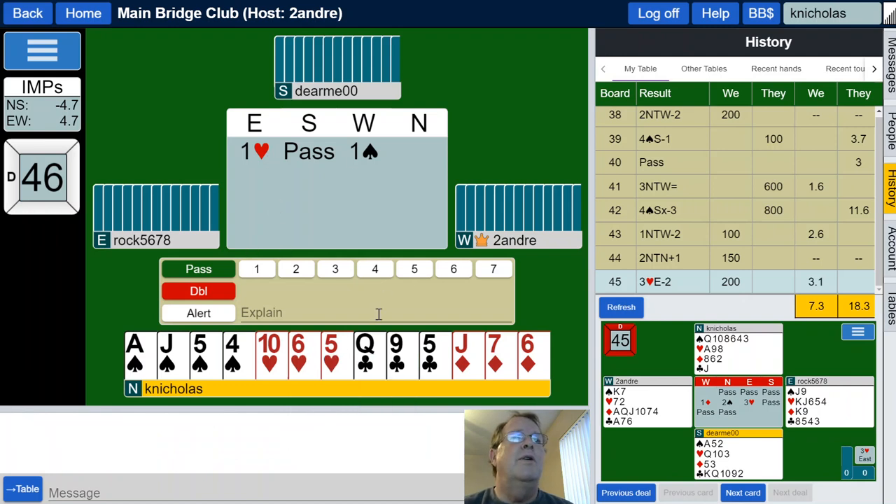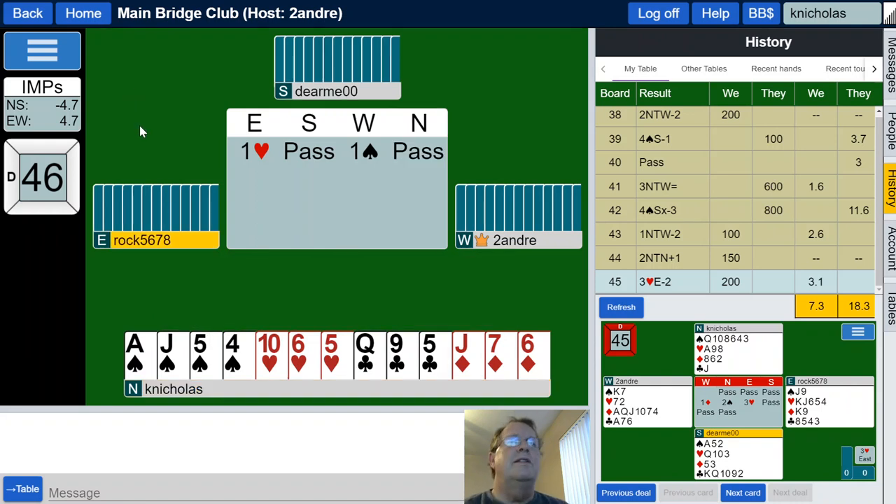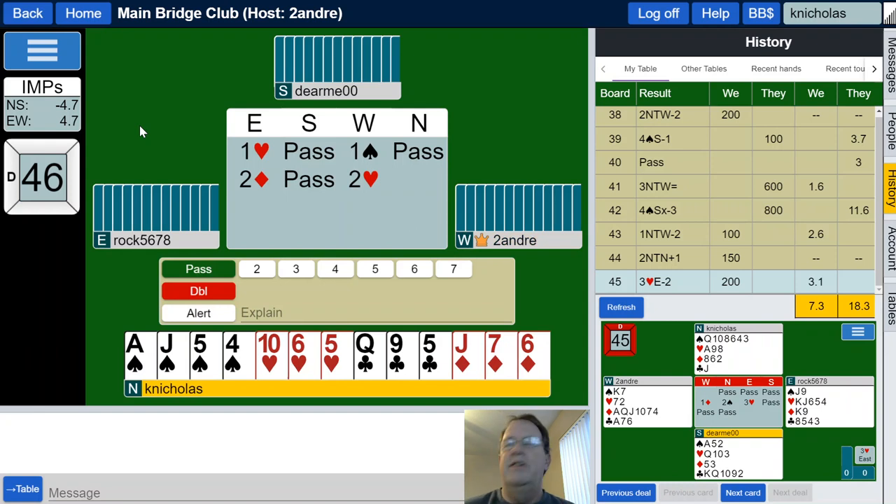One heart, one spade. I've got six, seven, eight — so I'm going to pass. Maybe they'll end up in spades and I can harass their spades. Doubt it. So far so good, except we have a pretty big deficit with that hand number 42. Two diamonds, rebid the hearts — showing three or more hearts, four spades, four hearts, a good strong hand over here. Nobody vulnerable.